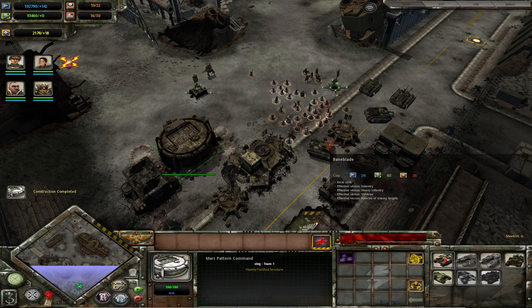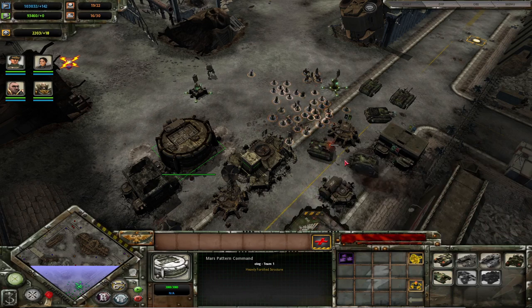For relic vehicles: the Baneblade is versatile — if you don't know what you're going against and you're not sure what to get, get the Baneblade. The Stormblade is anti-vehicle and anti-titan. The Stormsword is anti-structure. The Firesword is anti-demon. The Stormlord is a transport and is generally a bit tankier.